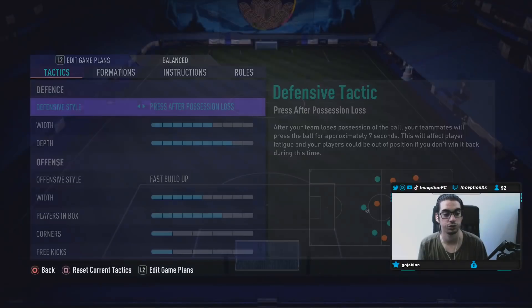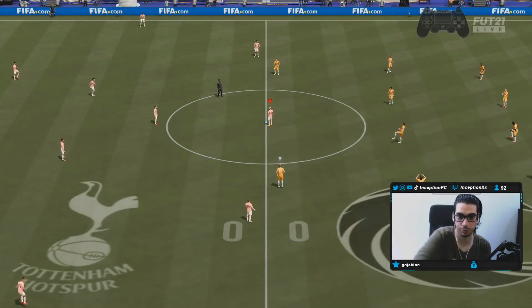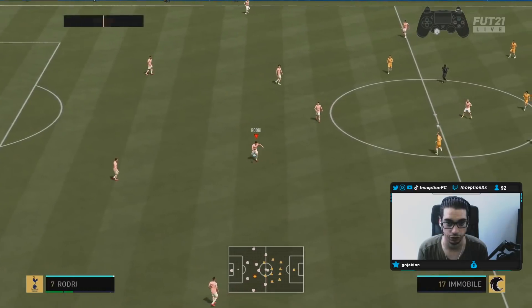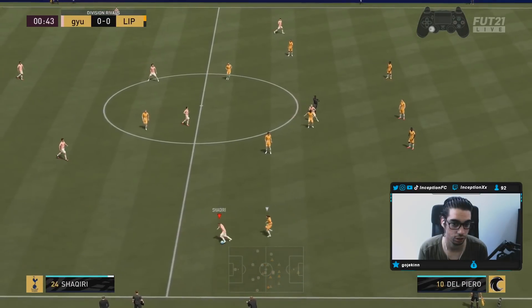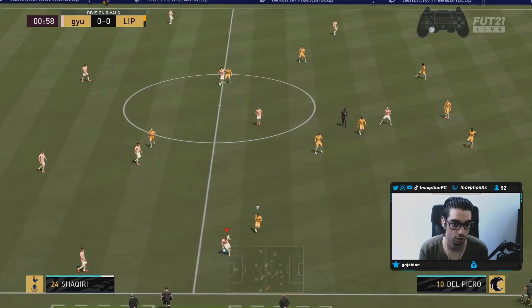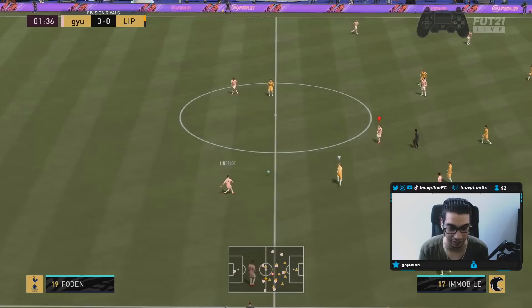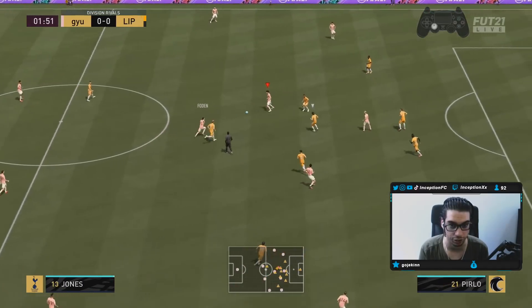We'll try out the 4-1-2-1-2, and we will see how he plays in-game. I put the camera at the bottom because I know some of you guys like to see the controls. He has really cool close control dribbling, actually. I like that. Let's see what he's like under pressure, though.